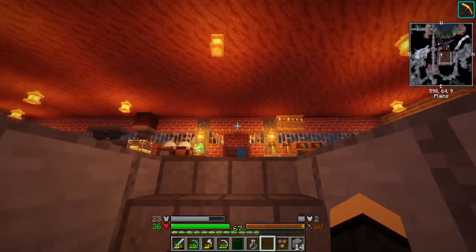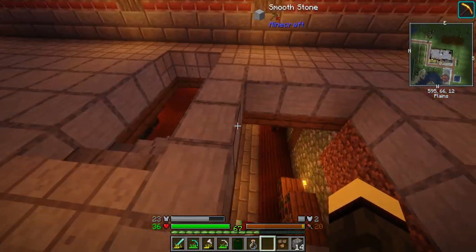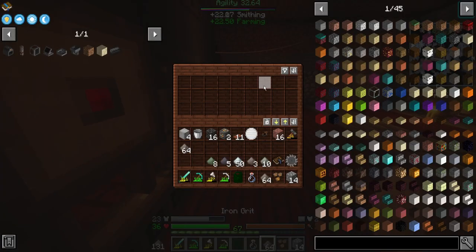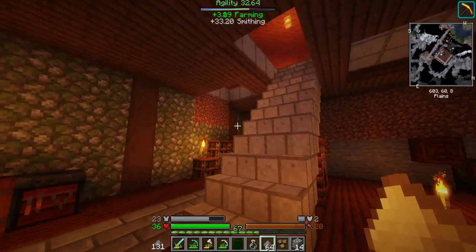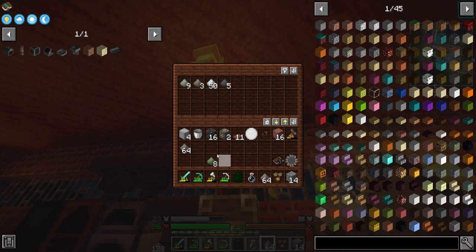Also something to be careful about: hay bales can only be broken by, you know, a hoe. So don't place it if you can't pick it back up. And let's go ahead and do that. Got another decent amount of iron out of that last mining trip.